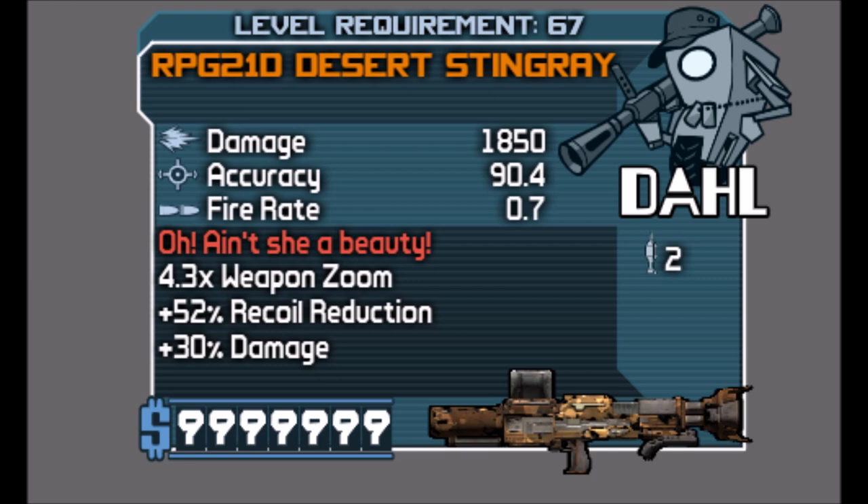The Stingray is a Dahl rocket launcher and the prefix for mine is RPG 21D Desert Stingray — the prefix for you guys might change. As you can see in the red text it says 'Oh ain't she a beauty,' which means the Stingray has a unique barrel giving it +500% projectile speed, +5% damage, and an additional shot in the clip.